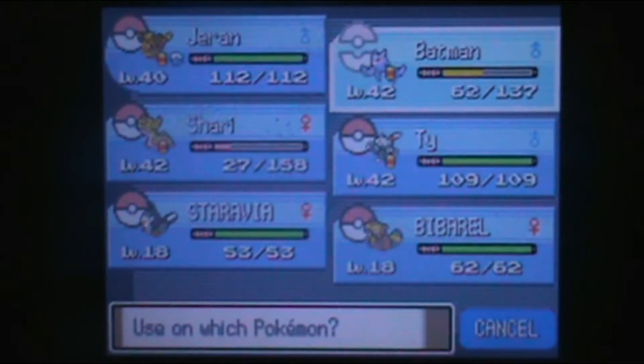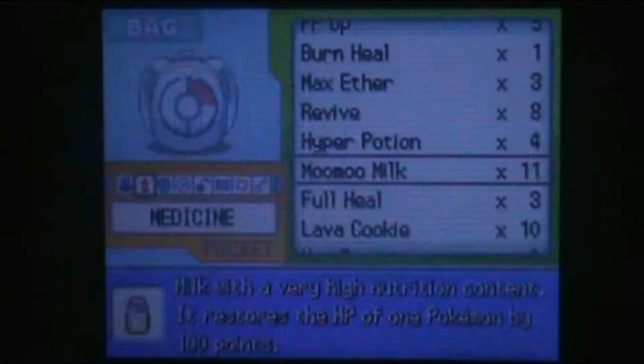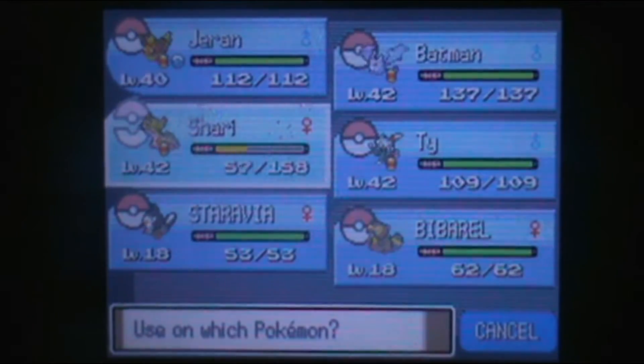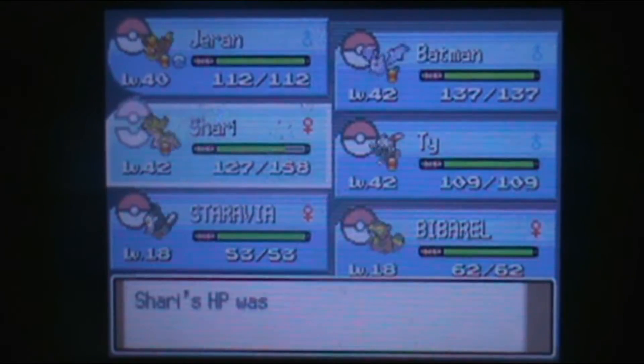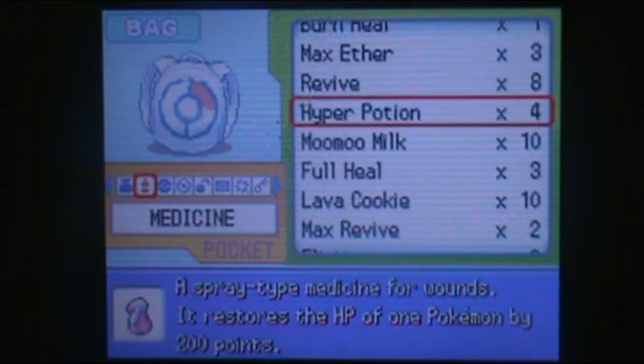I don't have that many Max Repels left, I've noticed. I could have technically used the Lemonade on that, but I don't think I have any. Let's heal up Shari. I'll quickly give a Potion to Shari as well. Now, hopefully that's the only Golduck, because most of the Trainers use Ice Types — except apparently that one. At least, that's what I remember.